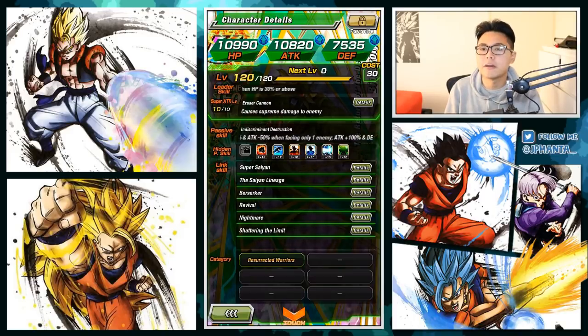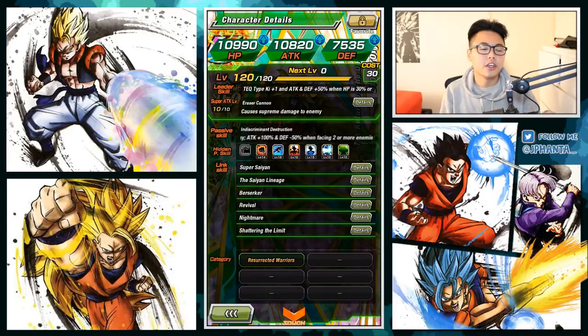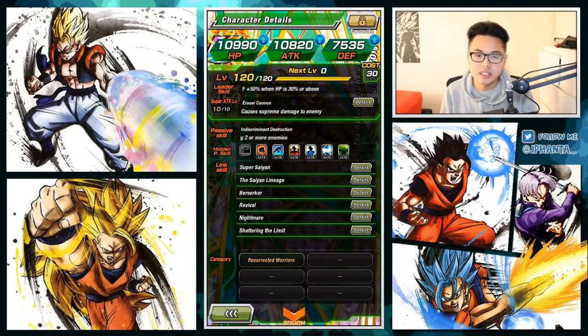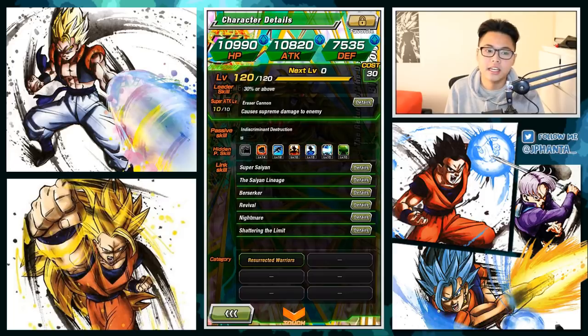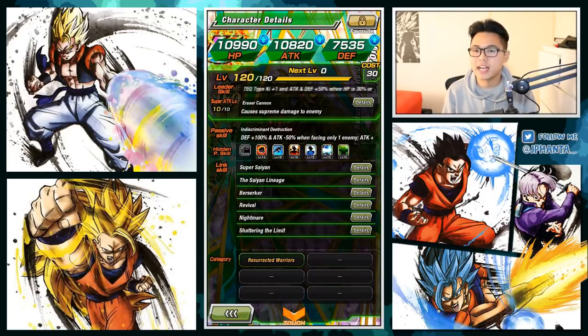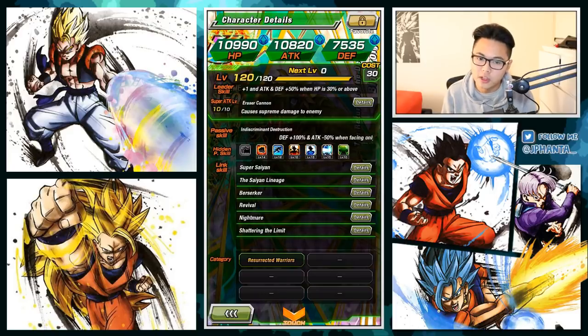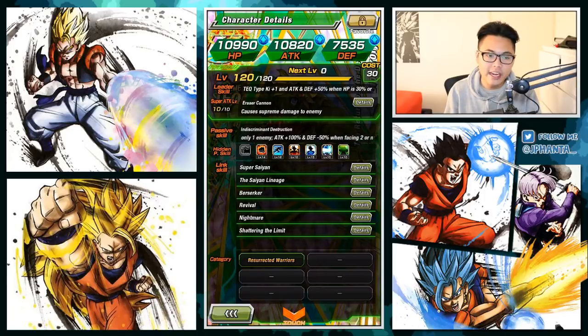For his hidden potential skills, I've given him level 14 critical and level 12 dodge. I gave him dodge because when he's not getting that defense boost and he's getting that negative defense boost, getting a dodge is going to help a lot, and obviously crit to maximize the damage output for that 100% attack increase. The attack increase is rarely going to happen because usually Dokkan events only have one enemy to verse. Only at the start will you have a few people to verse, but it's still good to have that crit anyway, even if he loses the 50% attack.